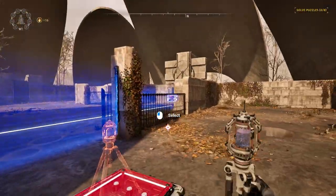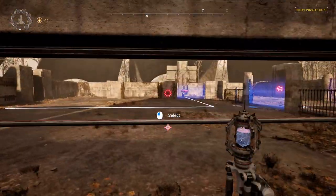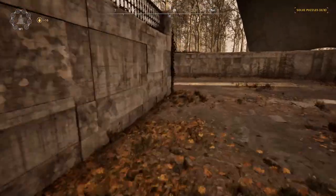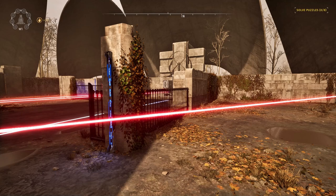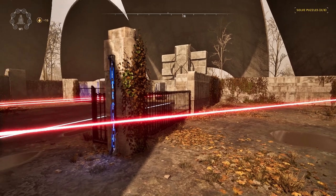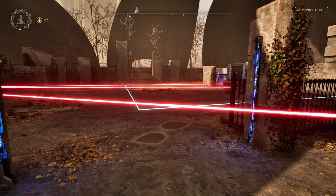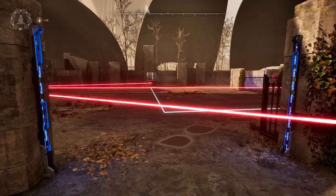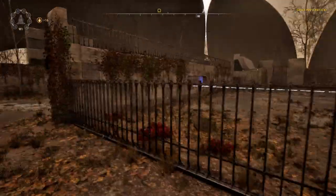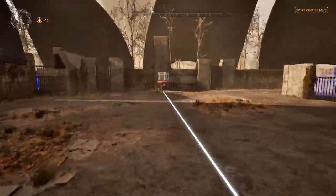What we need to do is just get that platform right there to the very end of its track, and we're going to do that by powering everything with a red laser. I don't mind these moving platforms as puzzle elements, but it is kind of annoying sometimes having to just sit here and watch them waddle across the screen slowly. Now that it's at the end of the track, let's just use the connector to get inside here.